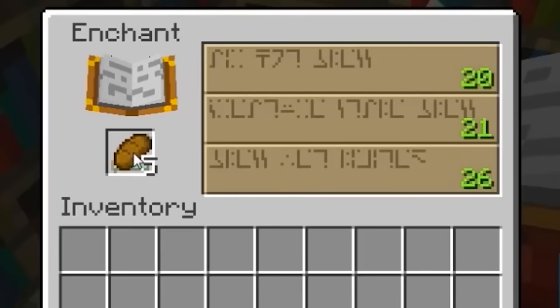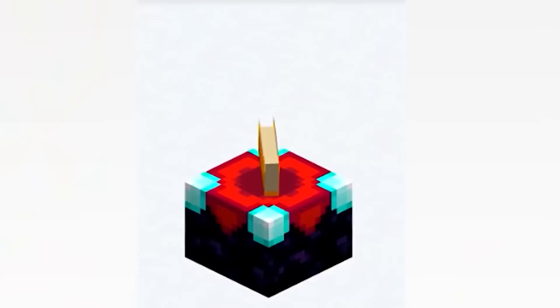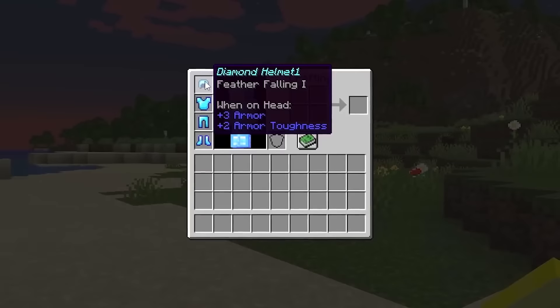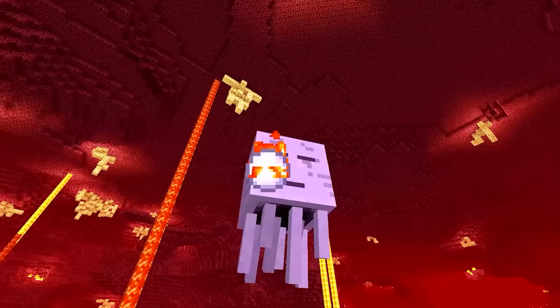Enchanting used to be super hard. It required 50 levels instead of 30, and it took all the levels from you. The first enchanting tables were made from cobblestone. There used to be a glitch where the only enchantment available was Feather Falling. If you enchanted something on a server, you couldn't log off — otherwise the item would lose the enchantments.